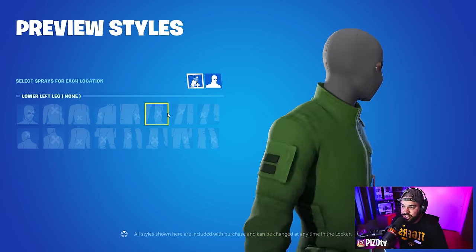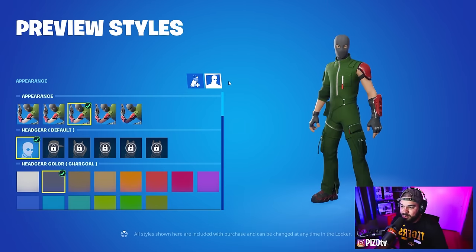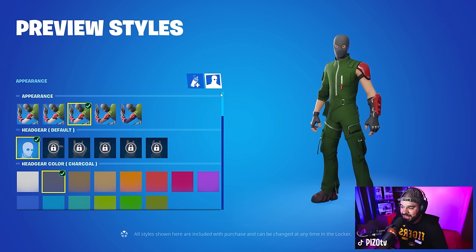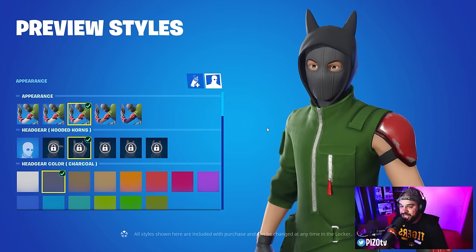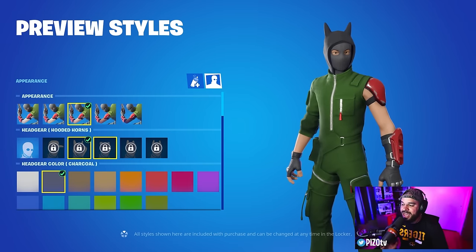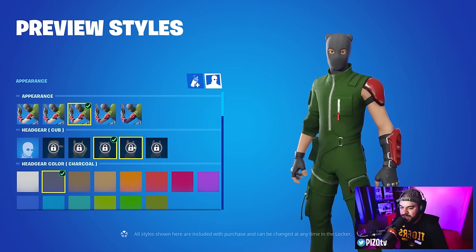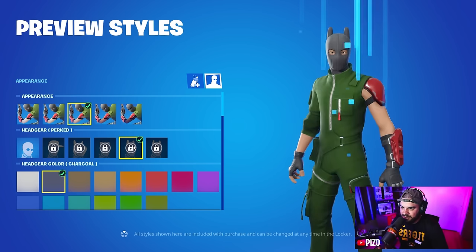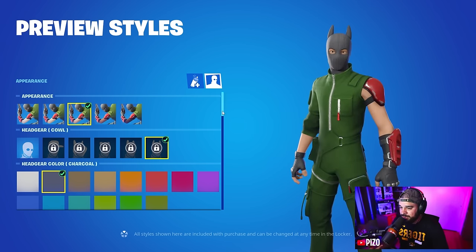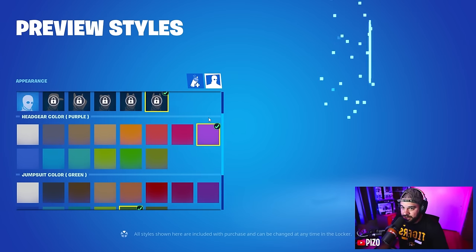There are a lot of different places to place your spray. With the outfit, you can also change your skin tone, which is great — we all love that kind of customization. Then we have headgear styles you can unlock: the default, the cap, and the hooded horns. Keep in mind the male and female outfits do not have the same headgear options.